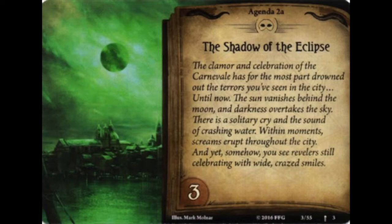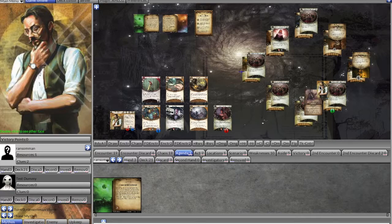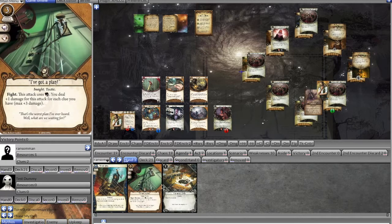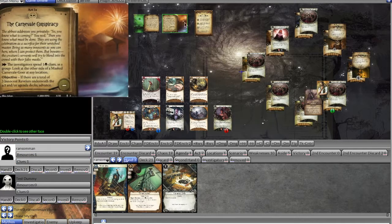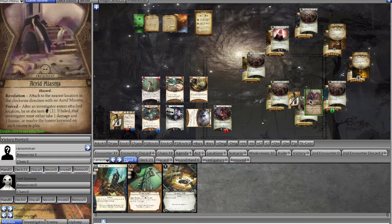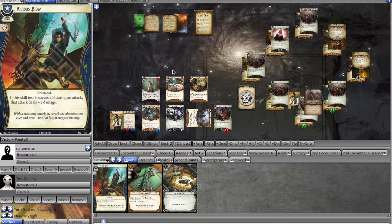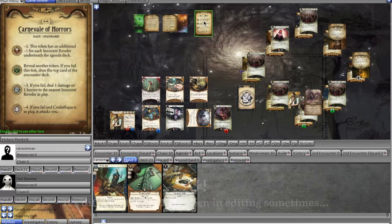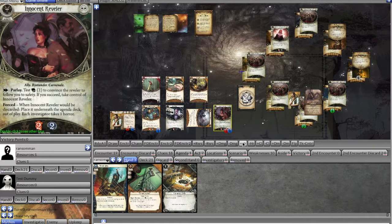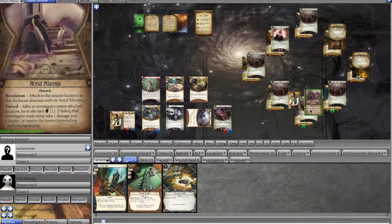For our encounter card we get Acrid Miasma — place it at the location connected clockwise; if you enter that location you test willpower and failure results in one damage and one horror, or enemies get the Hunter keyword activated. We use a clue to peek at a carnival goer at our location — it's an enemy, so we don't reveal it. We use Pathfinder to move to the next location, triggering Acrid Miasma. We test willpower three versus two, don't boost, pull minus four — failure. We take one damage and one horror.